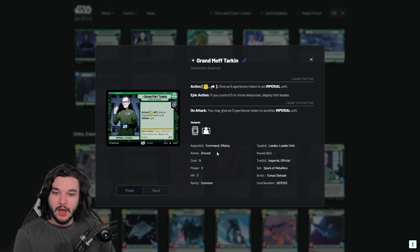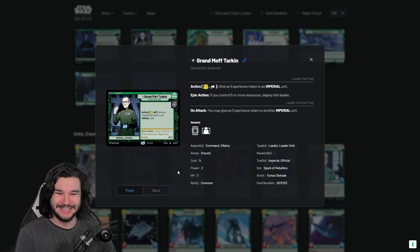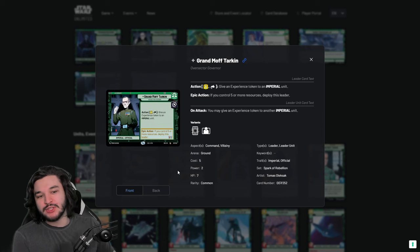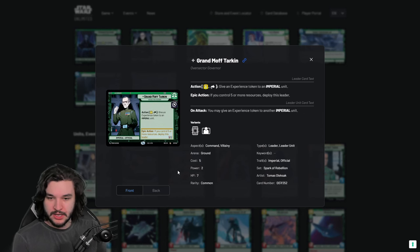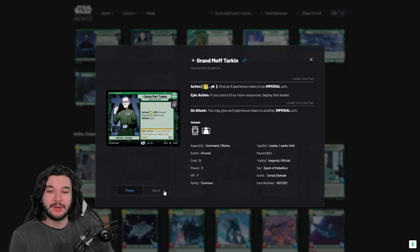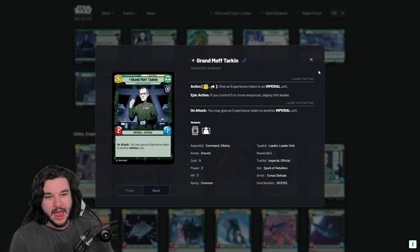Moff Tarkin is one of my more favorite leaders. He synergizes with so many different cards in the set, probably because the set is called Spark of Rebellion and there are a ton of imperial units. As we get more cards I think this leader won't get as much support in future sets, but he's not even necessarily meta — he's just a very powerful plain leader that does a lot of different things for your units and gives you a lot of value.